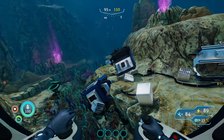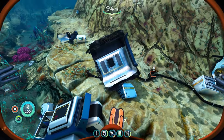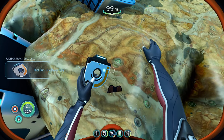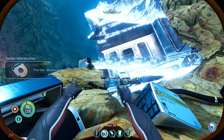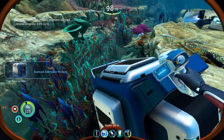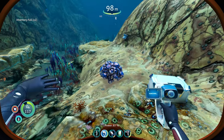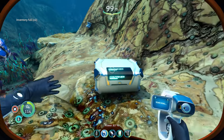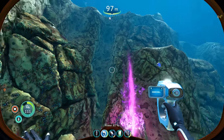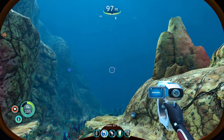You'll note that I have the sea truck, although I can only take it down to a maximum depth of 150 metres — but this is absolutely fine because there isn't anything here below a depth of 150 metres. So there's a jukebox disc, a fabricator module fragment for the sea truck, another basic sea truck fragment — but I've already got that, so it just converts to titanium and my inventory is full.